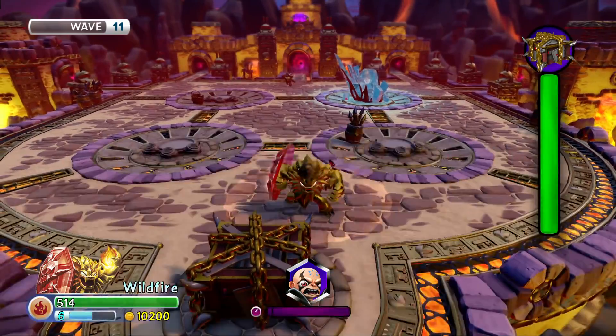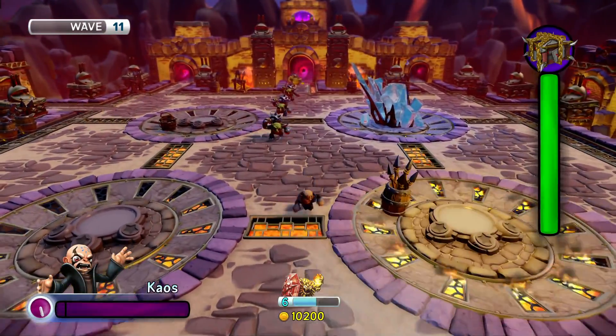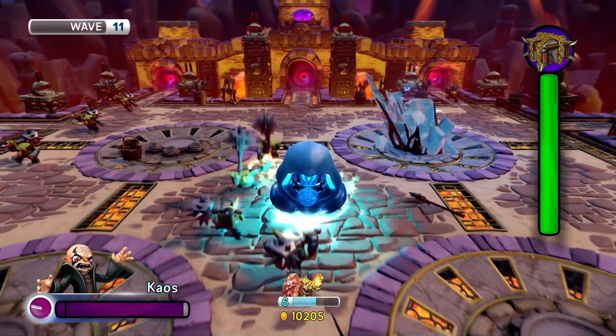Alright guys, Chaos also has a third attack. After he evolves, it's the giant head. So you can just walk over them and hit for 46, and it crits for 69.